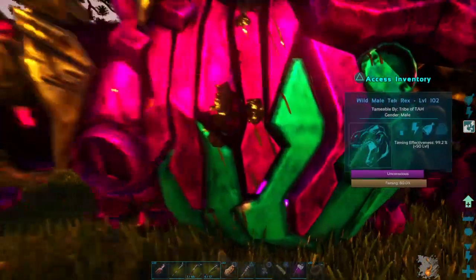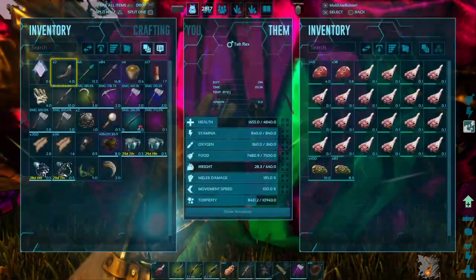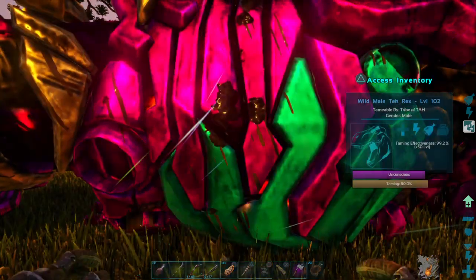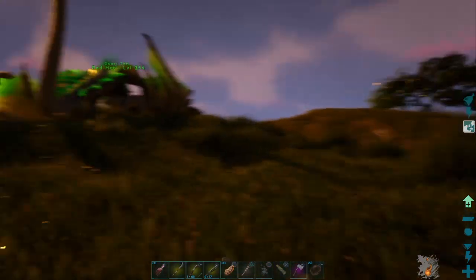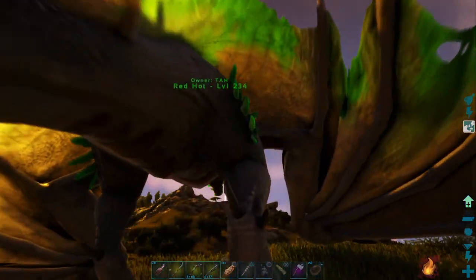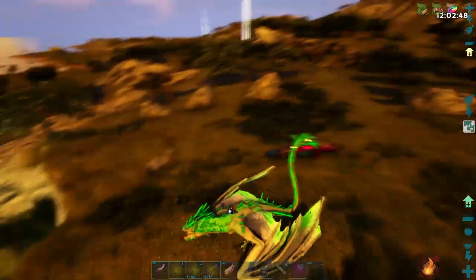I'm trying to check its inventory to see how much more prime meat it's got. It's got enough meat in it, but it's got nine minutes on the spoil timer, so I don't know if it'll have enough to tame up or not. It's getting about eight percent per bite — it's got enough prime meat if it just doesn't spoil before it tames up.